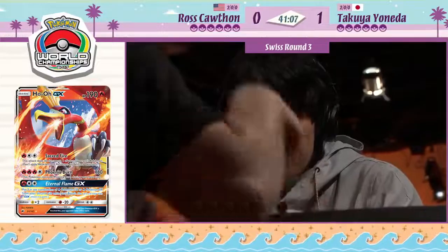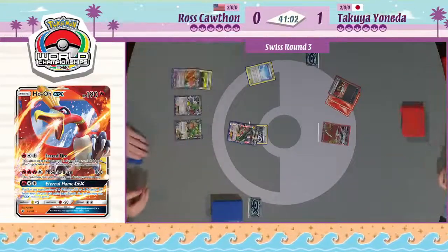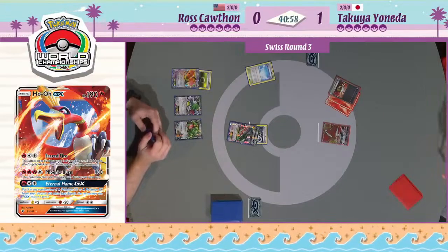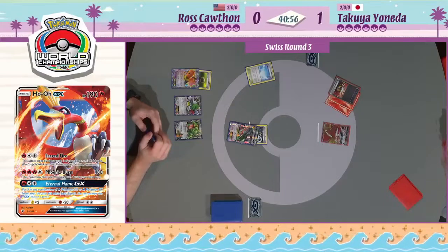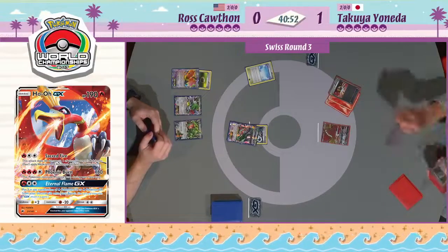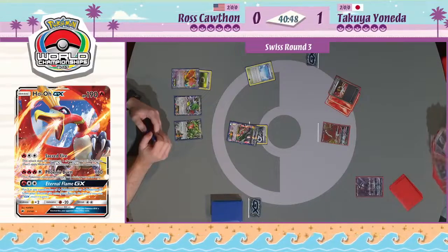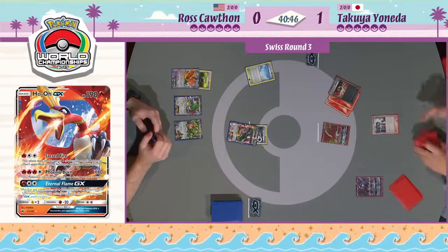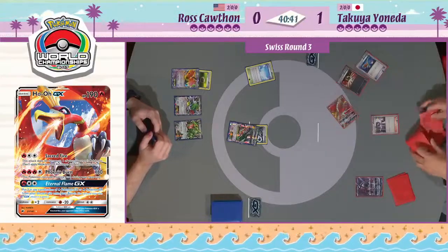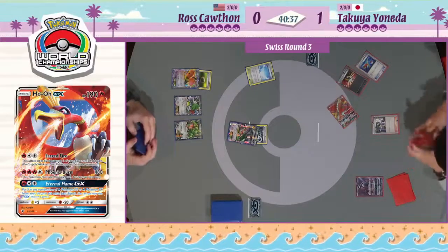Little does he know his opponent plays Sudowoodo, so those Sky Fields won't even end up mattering in the end. That's a pretty difficult choice when you're very early in the game and going to have to discard a lot of resources. Some players just don't even play the Sycamore to dig deeper - instead try and wait a turn, maybe draw something, maybe your opponent will have to play an N. But on Takuya's side, there's only one supporter he wants to play on turn one and that's Kiawe. He does start with Ultra Ball, so at the very least he'll be able to use Tapu Lele GX wonder tag and grab that Kiawe for another first turn four energy turn.